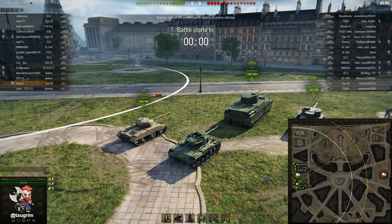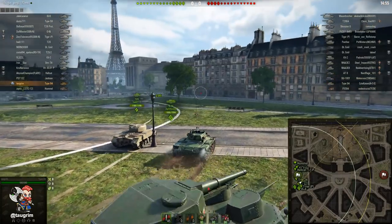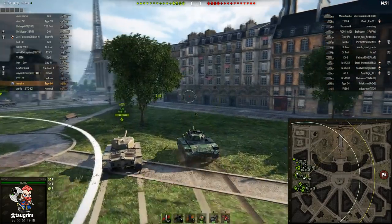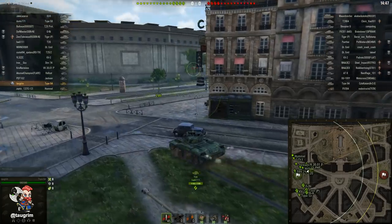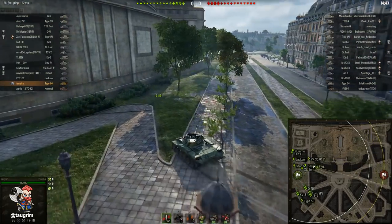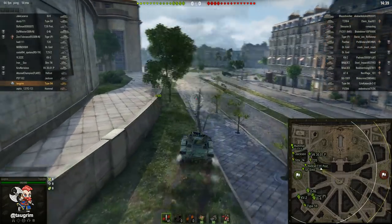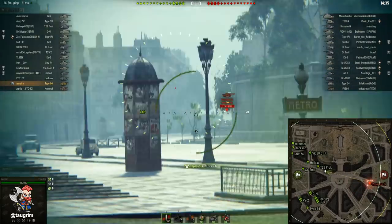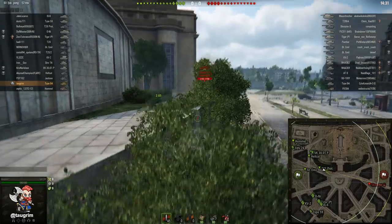I want to both spot the heavy tanks heading down there to get a sense of who's going south, and also soften them up so our guys can win the brawling in the south. A lot of players tend to play the A, B, and C lanes — it's very campy because you have little hills with bushes and then lots of open space.